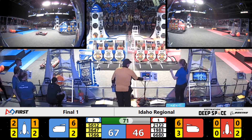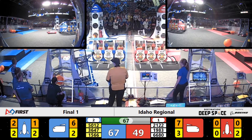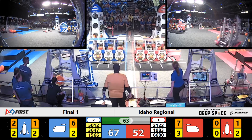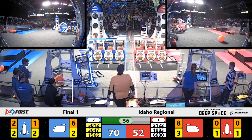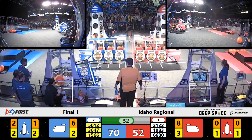Griffin Gear, like their Alliance members 36-47, feeding in hatches. Millennium Falcons are caught on the Rocket trying to get themselves unstuck as Griffin Gear place another hatch panel. Tayter's sliding in for their lowest level hatch panel and they're back and it's good. Cargo ship is completely full of all of the cargo it's needed.